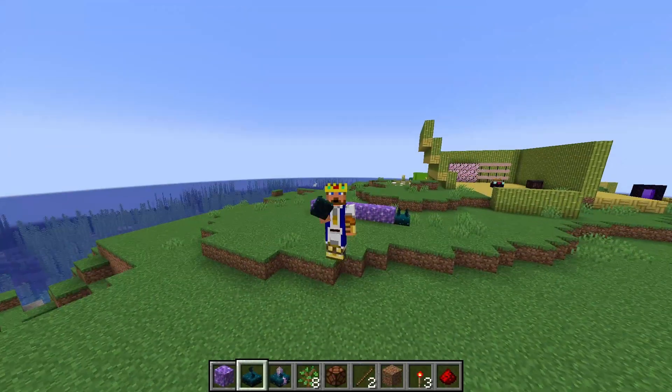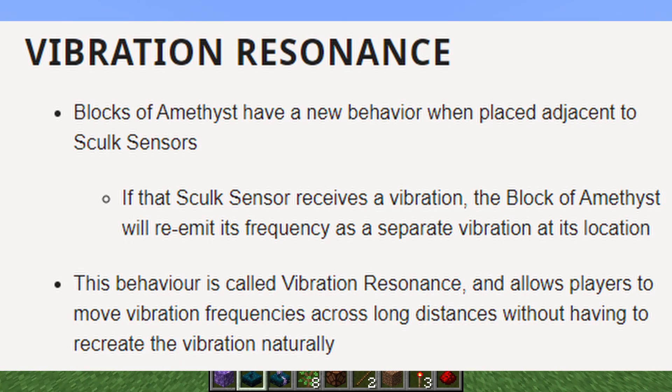I'm having a hard time figuring out the vibration resonance feature, so I'll read it from the changelog. Blocks of amethyst have a new behavior when placed adjacent to skulk sensors: if the skulk sensor receives a vibration, the block of amethyst will re-emit its frequency as a separate vibration at its location. This allows players to move vibration frequencies along long distances without recreating the vibration naturally.